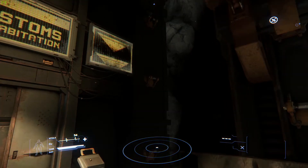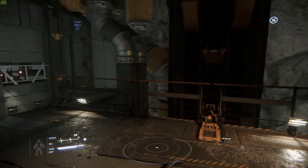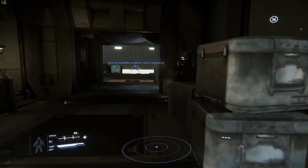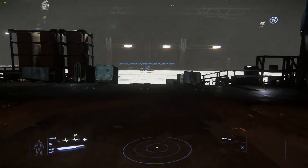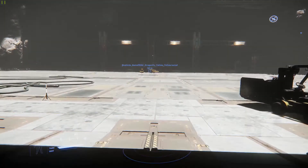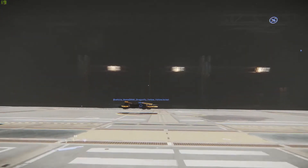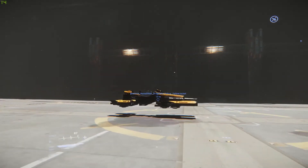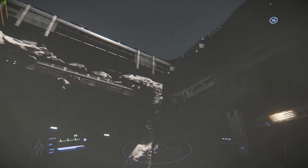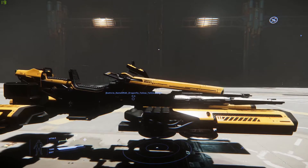Hi, Citizen Chris here again. I just spawned into Levski and noticed I could do something. I'm in Hangar 2 and I have spawned my leather jacket — no less, my goodness, isn't it teeny? I would have rather hoped there was somewhere to get out of here, but we'll give it a go.